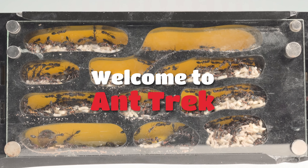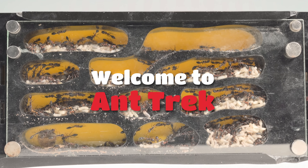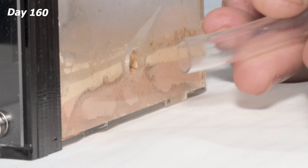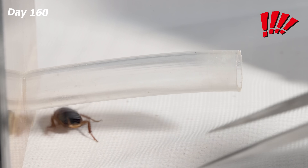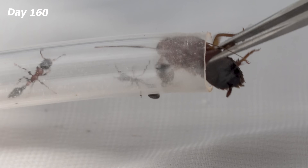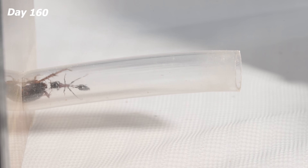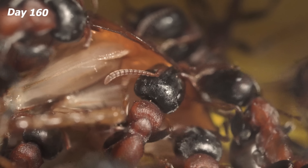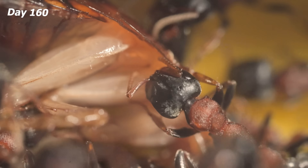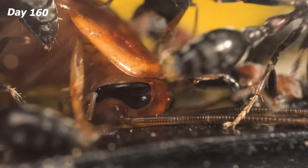Welcome back to Antrek. Day 160. I'm gonna check if they're ready to take on an intruder — one cockroach. Right away, a cockroach got surrounded. In just seconds, the ants swarmed and took down the invader. Clearly, my colony is still healthy and fierce as ever.